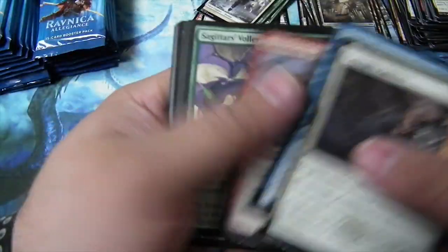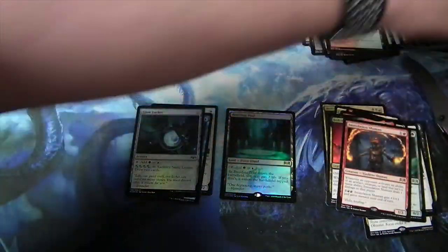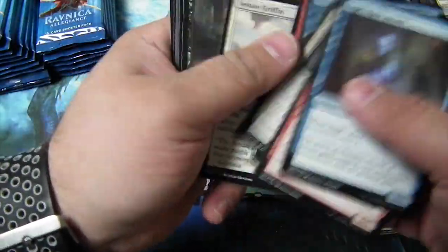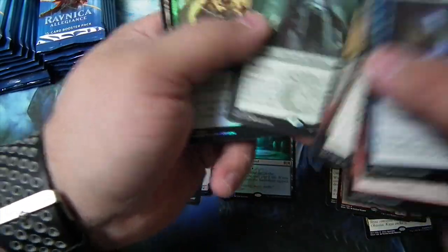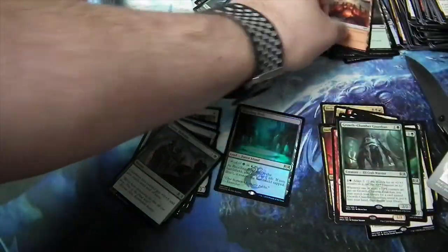Frilled Mystic. Judith. What do you think about her? You think she's gonna go up in price? I know a lot of people are looking to build Commanders with her, but I'm not sure if it's hype. Immolation Shaman and a Simic Locket. Growth Chamber Guardian and a Tower Defense Foil. Get out of here, gate, you're drunk. Halfway through the middle row.